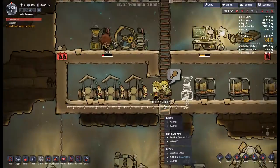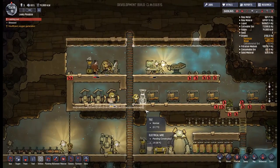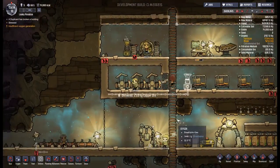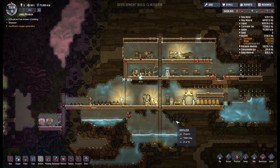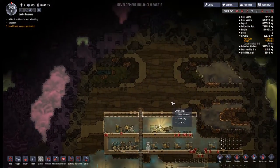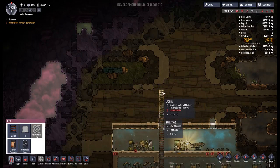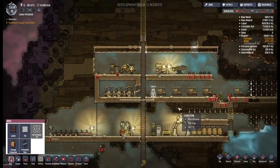It turns out Missaline is taking stuff from the floor and adding it to the build - I didn't even know that duplicants could do this. I thought everything had to come from storage. So technically we don't actually need storage compacting - we could just keep everything on the floor. Wouldn't that be an interesting way of doing things? I think it would be a pretty bad way but a very interesting way. So let's build that ladder - I want to build this ladder up.